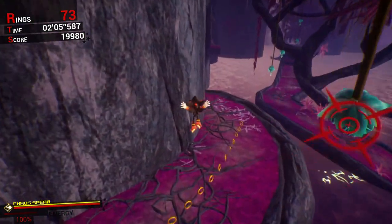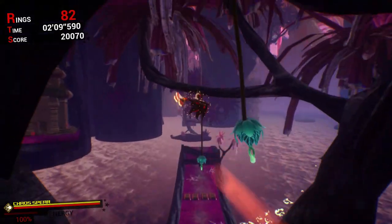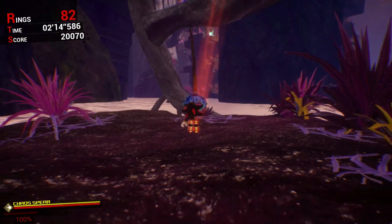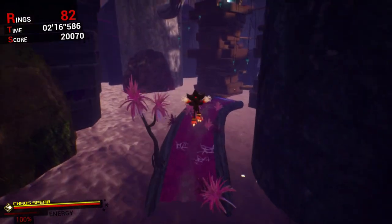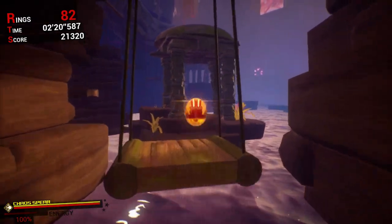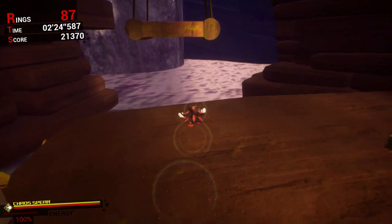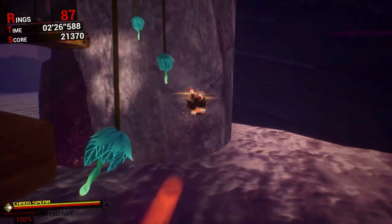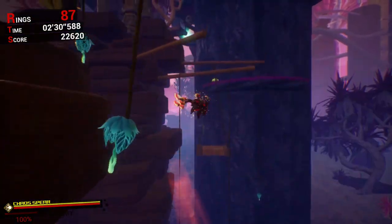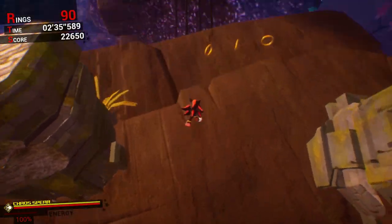Also, homing attack on these plants here. I actually found footage of someone homing attacking on these, and it's kind of funny — as he was homing attacking on them, he started looping around one of them. I don't know why that is. I'm aware of some of the glitches in this game, but so far with my experience, the only gripes I have are with some design choices.